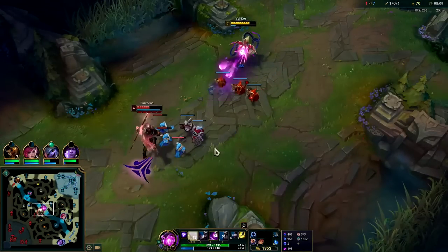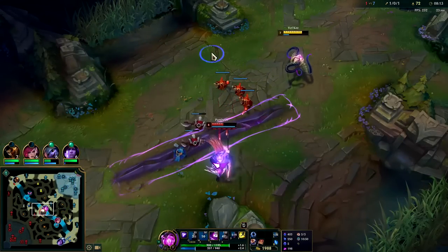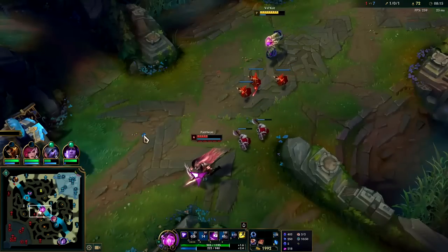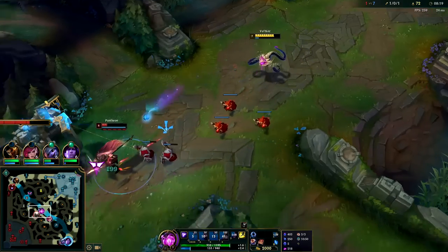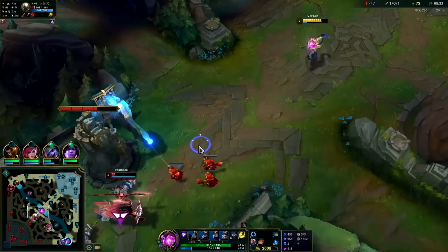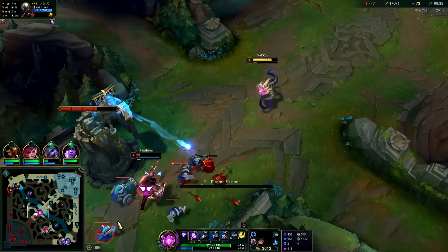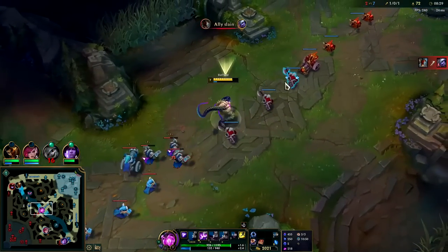He lost so much health for that one range creep — we both knew I was gonna do it but he went for it anyways. That refunded all of our Q mana. He's looking to jump in on us so we'll hit him with a W. Now he's tanking our minions. Even if he jumped in on me I would have knocked him out of the air. We're really low on mana so we need to fill back up with Q.